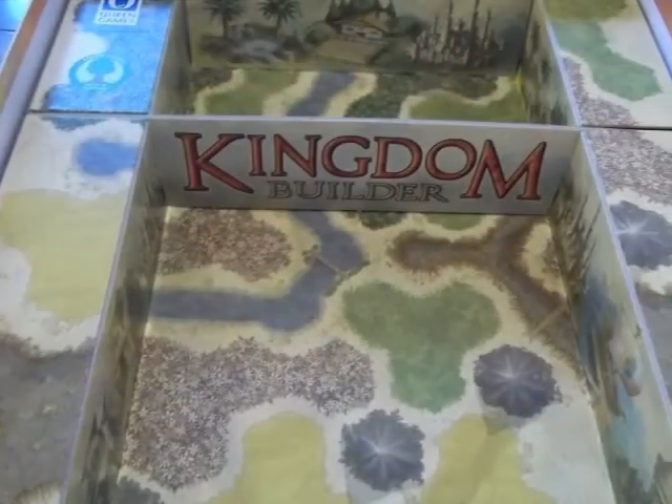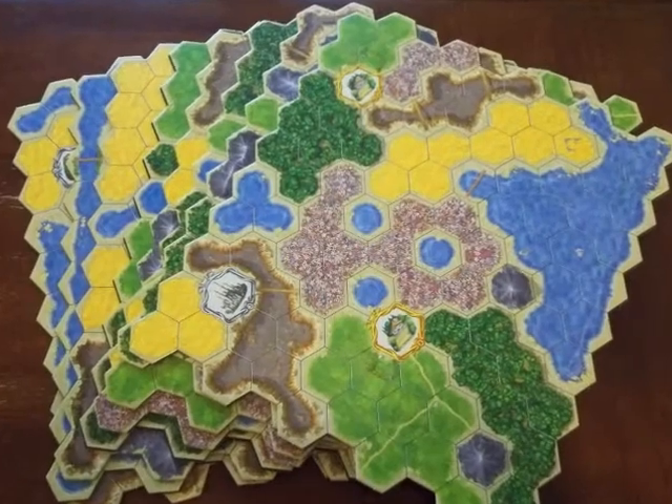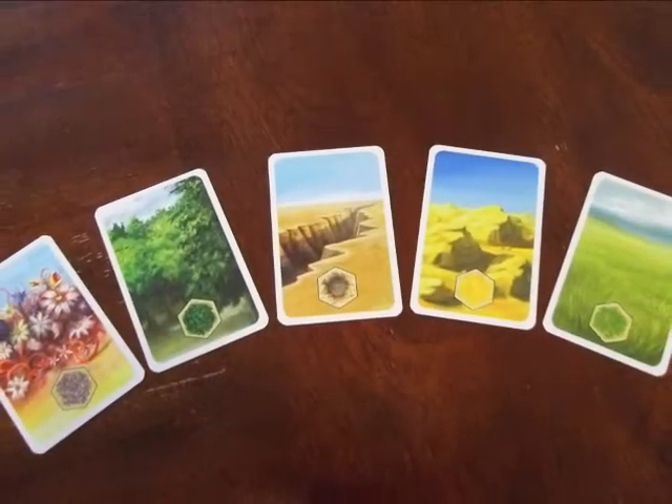Inside the box you get an awesome insert, an instruction booklet, eight boards each with a unique location on it, 40 settlements and one gold marker in each of the four player colors, and five each of five terrain cards.